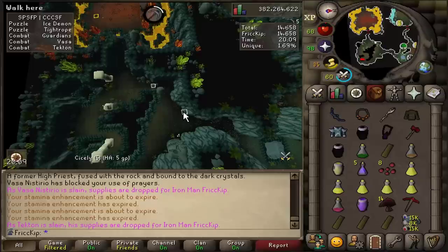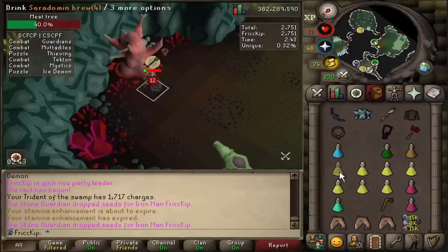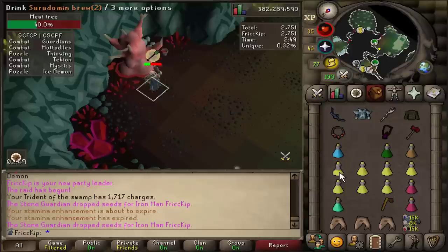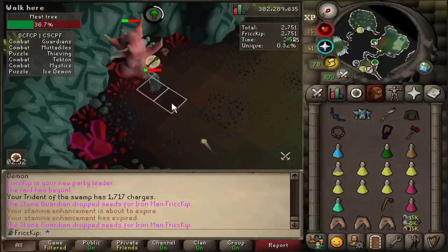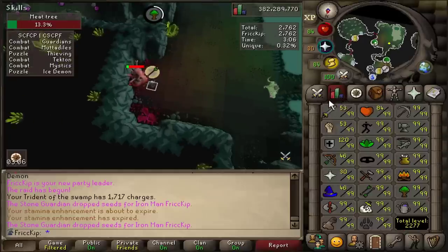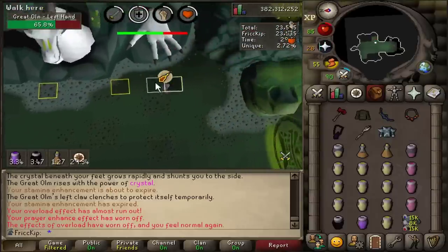If you ever want to go AFK during a raid to use the bathroom or grab some water and you want to min-max your time, I'd recommend waiting until a scavenger room that has one of those trees or rocks you can chop or mine to get a little bit of extra points in. I got to the mutt room and I'm just chopping the tree as you normally do in a solo. The little mutts attack me, going back and forth between ranging and meleeing, and then suddenly one stops attacking me — he just de-aggroed and walked away. I don't think I've seen that before.